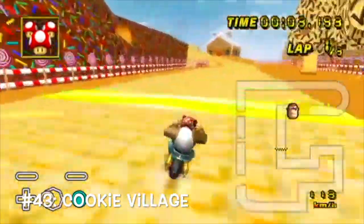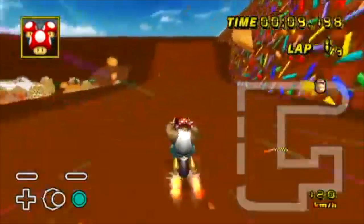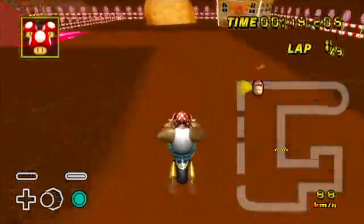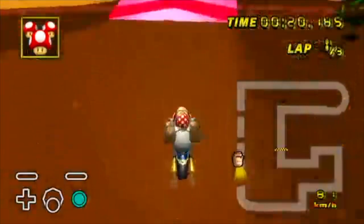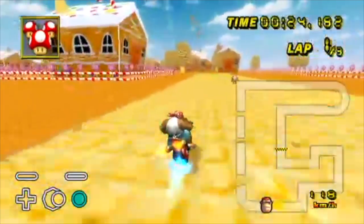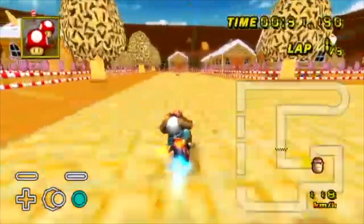At number 43, we have Cookie Village. I'm a fan of these sugary custom tracks. Cookie Village is a happy little track full of gingerbread houses, lollipops, sprinkles, and cookies. The speed boosts and track design are done well. It's just a nice peaceful mid-afternoon atmosphere — the sky is blue and there are sugary treats everywhere. But we're not even getting to the really good candy tracks yet. This track will only give you mild diabetes.